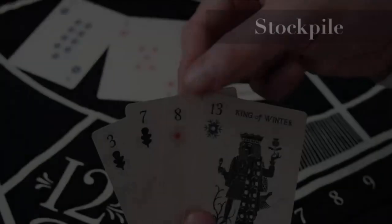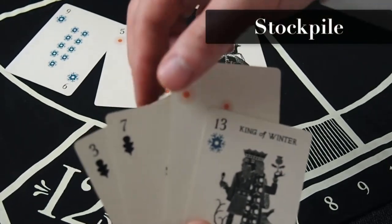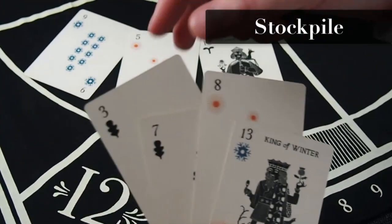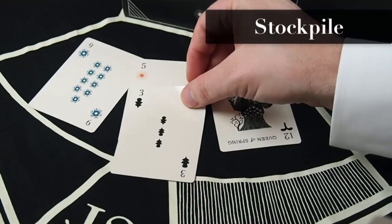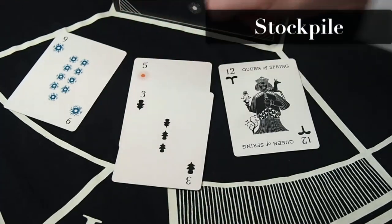When you stockpile, you combine 1 card from your hand with 1 or more cards in a field, creating a fused stack with a new value. I can play this 3 from my hand to this 5 in this field to create a stockpile with a new value of 8. Going forward, these cannot be separated — it's as if this is a single card with a value of 8.